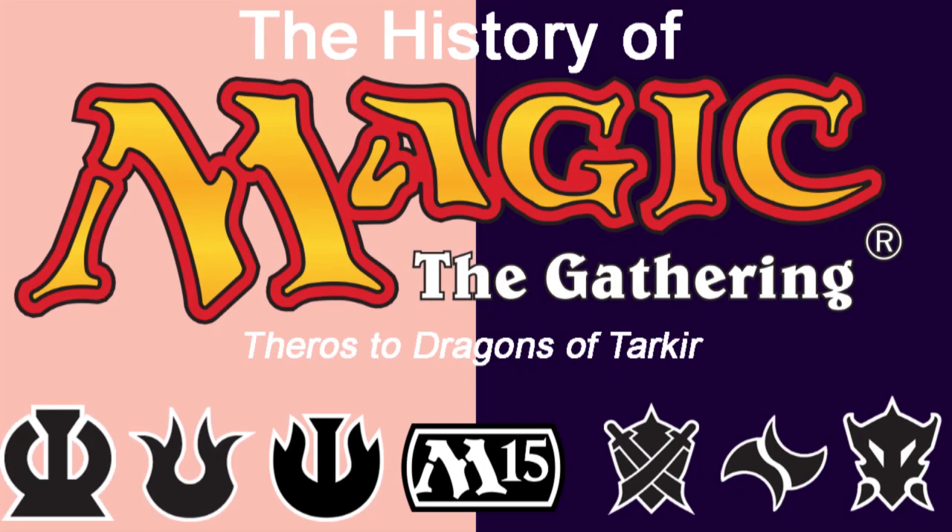With the end of Dragons of Tarkir, we reach the end of the three-set block model — it's lasted us quite a while, starting all the way back in Ice Age in 1995. Join me next time for Magic Origins, which was initially intended to be the final core set, even though things ultimately didn't quite pan out that way, as well as the first two two-set blocks: Battle for Zendikar and Shadows over Innistrad. We're getting scarily close to the present day now. I'll see you next time.